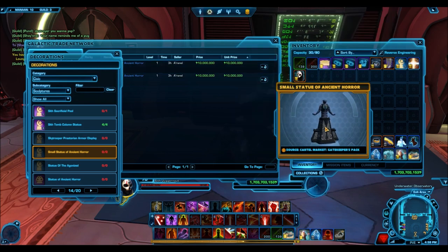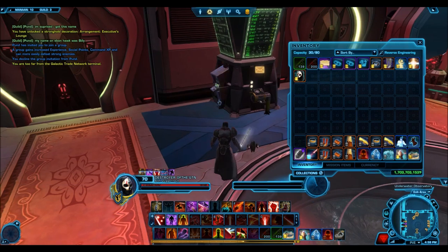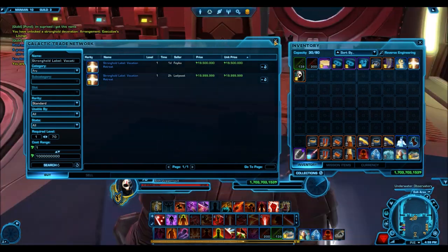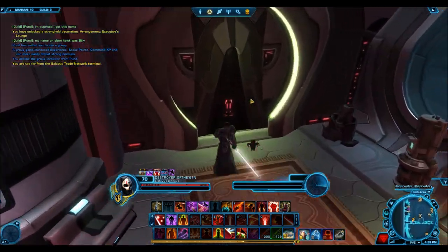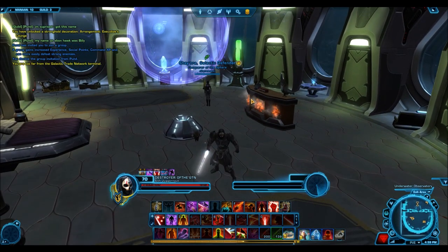Another decoration at 10 million credits — the same seller seems to have all the gold decorations from this pack listed at 10 million. I'm not sure if they sell at that price, but I'll probably use it. And the Stronghold Label Vacation Retreat — around 20 million credits. I'd love to see if it actually sells at that price. A gold stronghold label for a vacation retreat would work really well for certain strongholds.